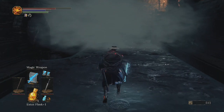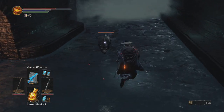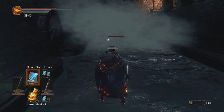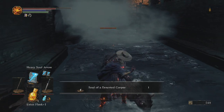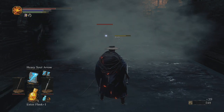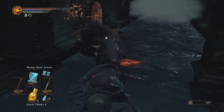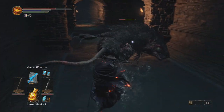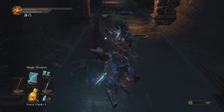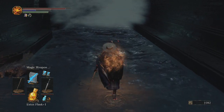If we come up here slowly we might be able to attract the small ones without attracting the big one. We attracted one of the small ones. Let's see - can we aim at them from here? I wonder if we shoot this guy, will it alert the other one? Yes it will, that's not good. He's dead - blood bite ring. I was trying to roll out of the way there but I kind of hit it late.